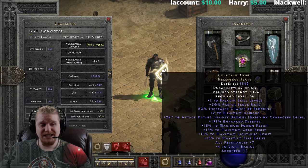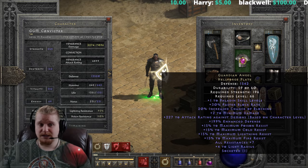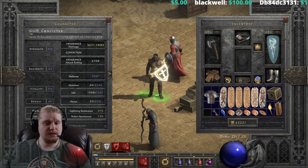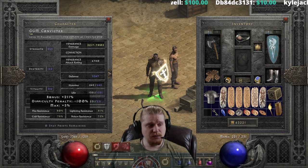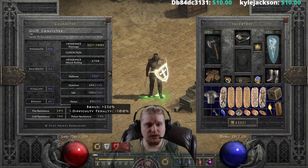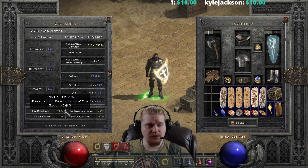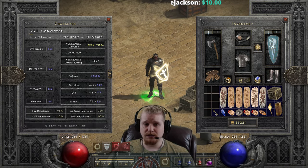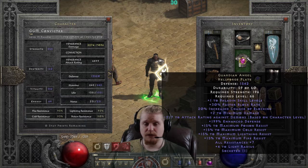We also get plus 15 to maximum resistances of all different resistances. When I take this armor off, you can look at my resistances over here. I'm rocking 80% fire, 78% cold, 81% lightning, and 75% poison. When I put this back on, now I'm at 95% fire, 93% cold, 95% lightning, and 90% poison. This is because it increases all of my maximums by 15% each, which is amazing.